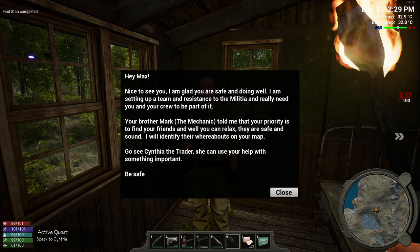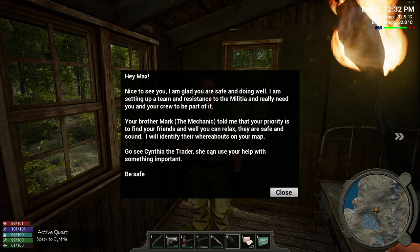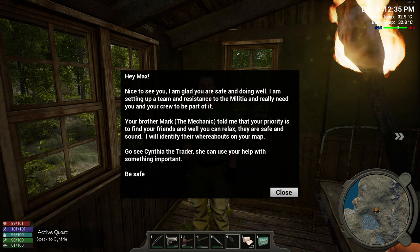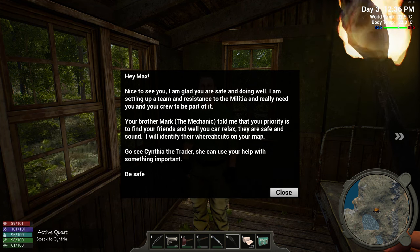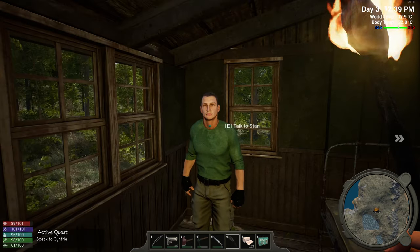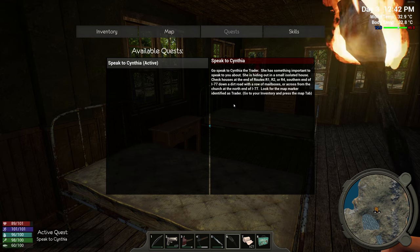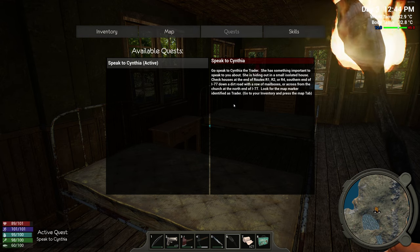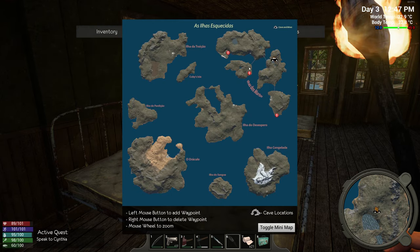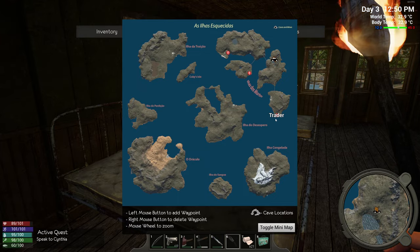Nice to see you Stan. I'm glad you're safe and doing well. I'm setting up a team and resistance to the militia, and really need you and your crew to be part of it. Your brother Mark the mechanic told me that the priority is to find your friends - and while you can relax, they are safe and sound. I will identify the whereabouts on your map. Go see Cynthia the Trader - she can use your help with something important. Be safe. Let's have a look at the quest - speak to Cynthia, Trader, she's hiding in a small isolated house. There's the Trader on the map, all the way down the bottom.